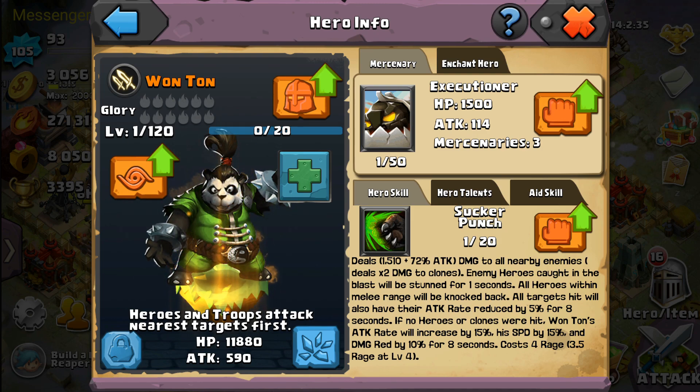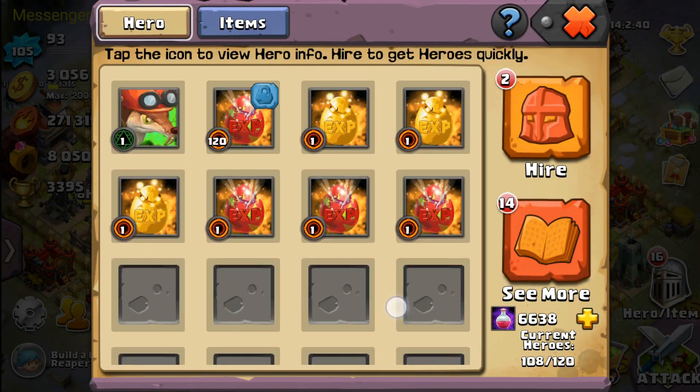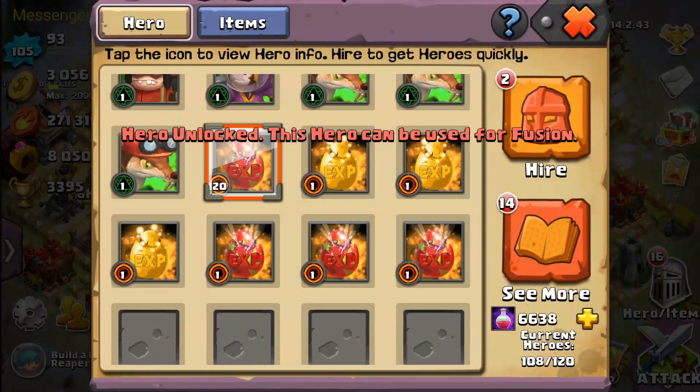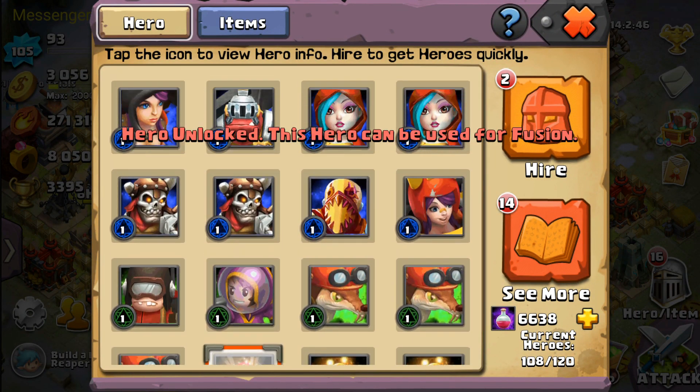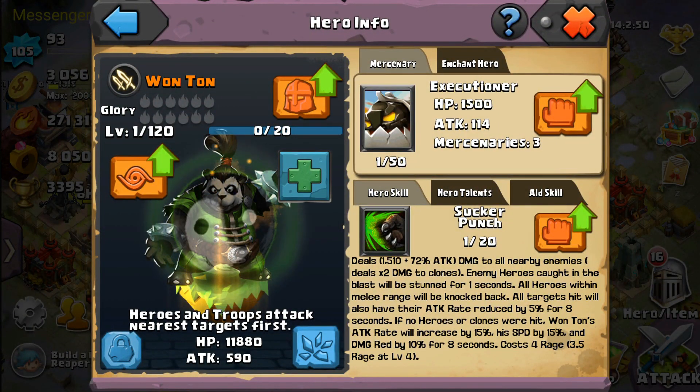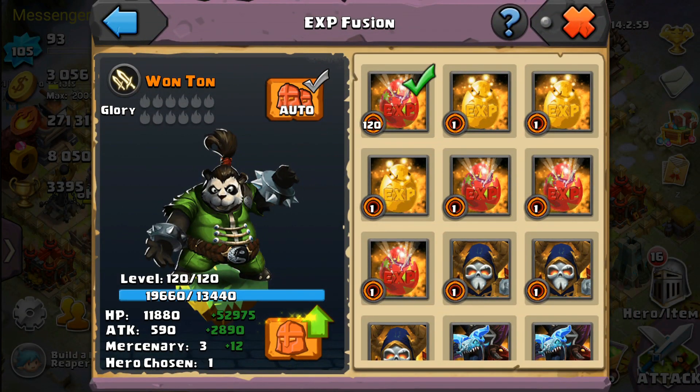But first, before we do anything, we're going to level him up. That's right — I've been holding on to a 120 egg for quite some time now for this very moment, for whenever the next hero was going to be released, and I got that hero. So let's level him up. Base stats right off the bat: 11,880 HP, 590 attack. Let's take him to 120.